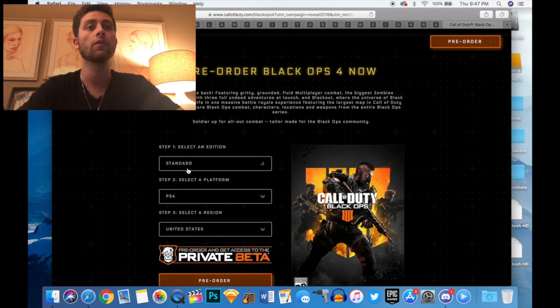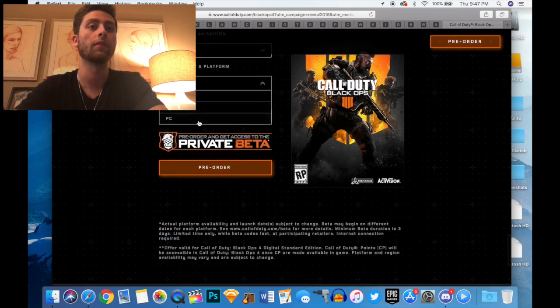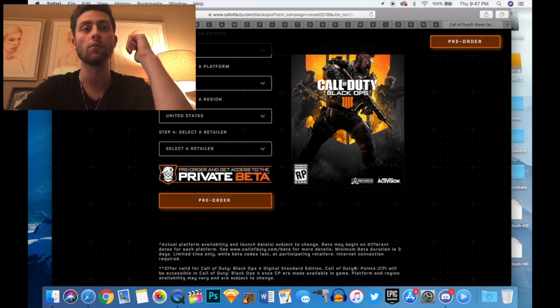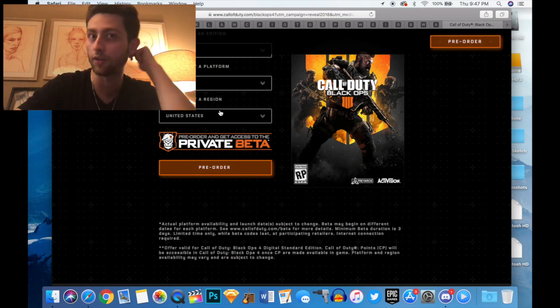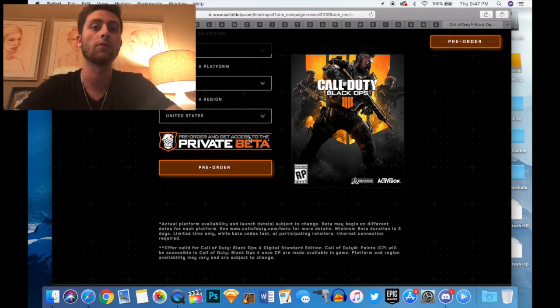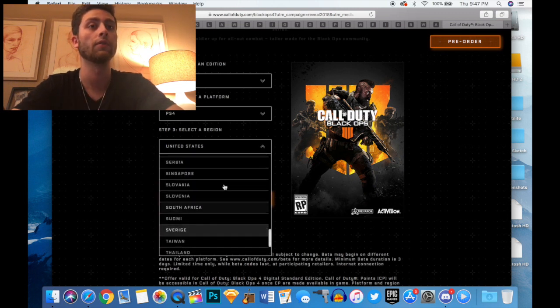I'm going to click PS4, and then the third and last step is to select a region. You want to make sure you select the right region, because if you don't it's not going to ship to you properly, or if you're doing the digital version it'll come up in a different language. So make sure you select United States if you're in the US, or the correct country if you're elsewhere.